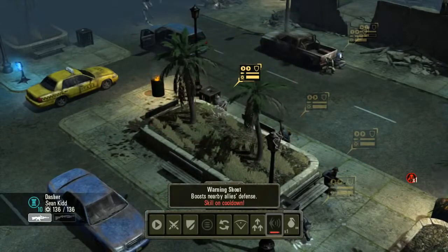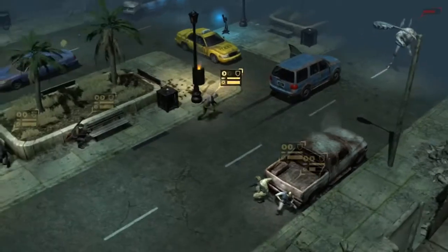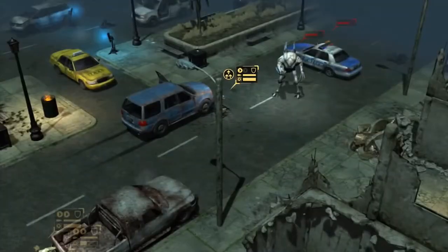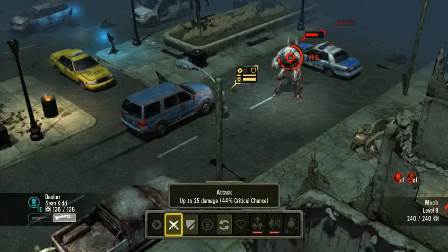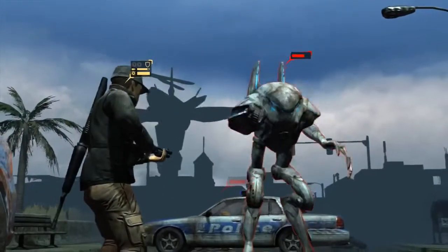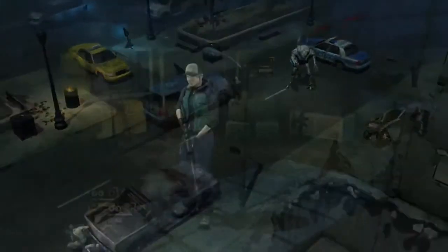The second one is called Point Man. That allows the fighter to actually attack or defend after sprinting. Normally when you sprint, that's the end of your turn, but this guy can go out and get a shot off.